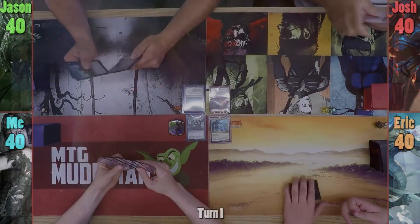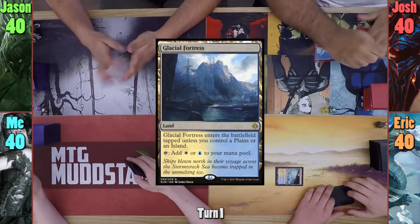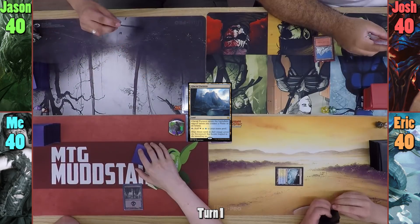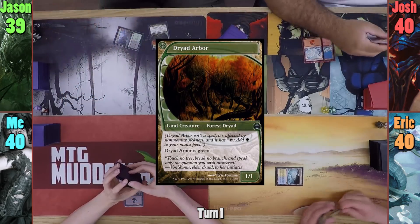Josh wins the die roll and starts us off. Josh plays a Snow-Covered Mountain and passes. Eric plays a tapped Glacial Fortress and passes. I play a Swamp, passing to Jason. Jason plays a Llanowar Wastes, tapping it and taking 1 to cast Green Sun's Zenith where X is 0. He goes and finds a Dryad Arbor, and passes to Josh.